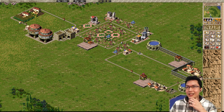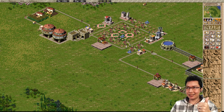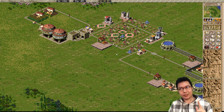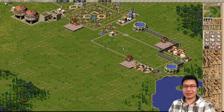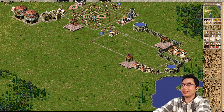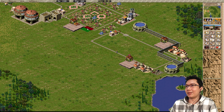Granaries need road access between granaries to get. Warehouses do not — so you can do something like this where the resources are separated. Now, why would you want to have your resources separated by a road? It's because of the market ladies.